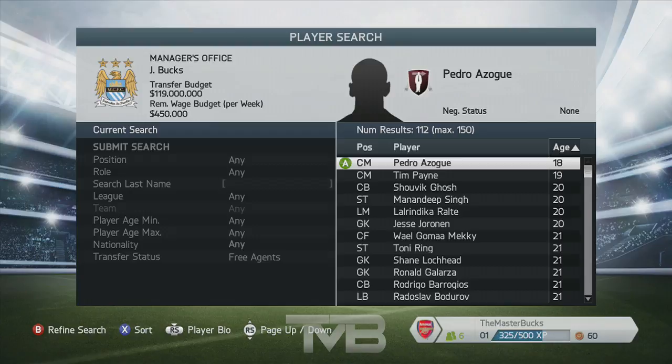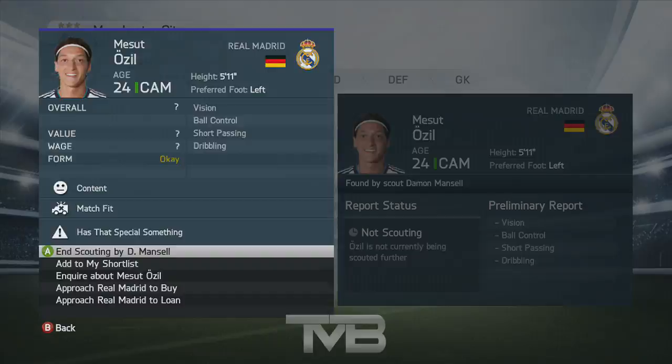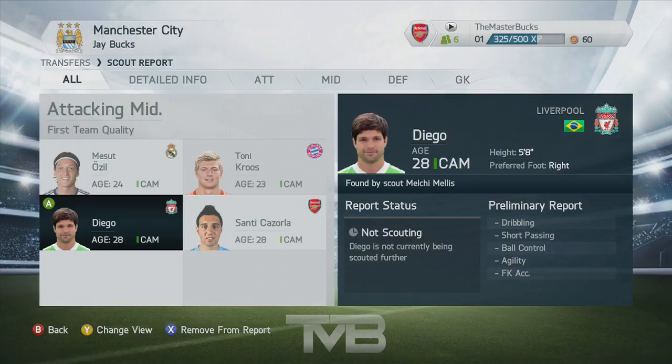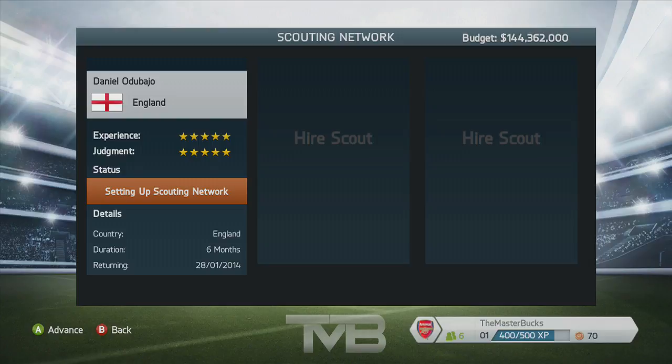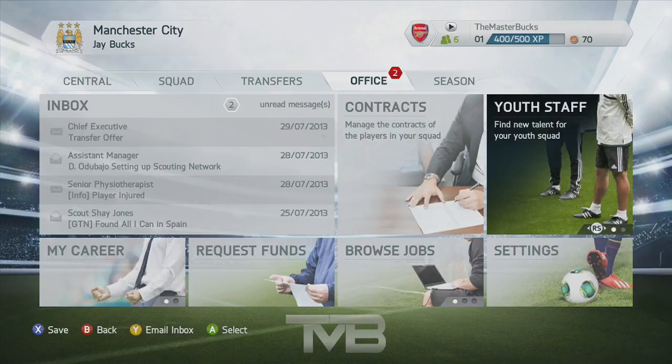If you do want to know these things about a player, you actually have to send one of your scouts out and tell him to have a look at that player so you can get a better read on his stats and determine whether or not you want to transfer him to the team. Those youth scouts are still in the game, but I'm talking about brand new scouts included in the Global Transfer Network that are transfer-specific.